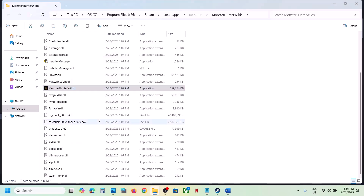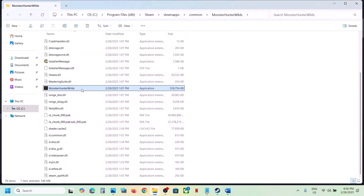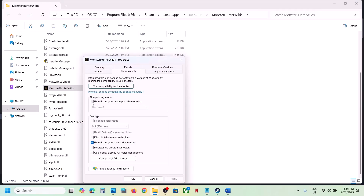If that does not work, make a right click, go to Properties, go to the Compatibility tab, and put a check on the box where it says Run this program as an administrator. Hit Apply, click OK, launch the game and check. If still not working, go to Properties once again and this time select Windows 8, hit Apply, click OK.